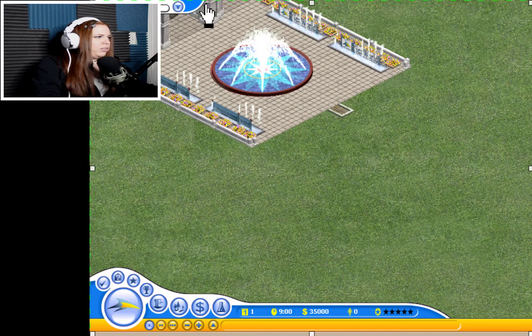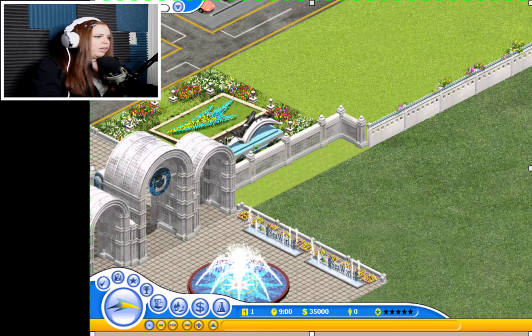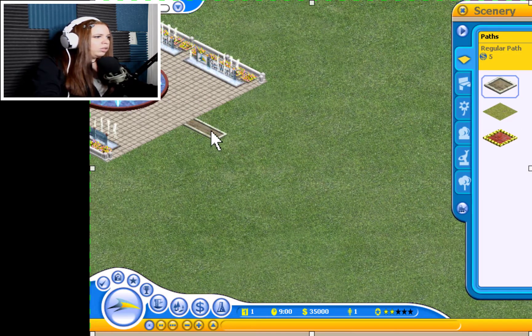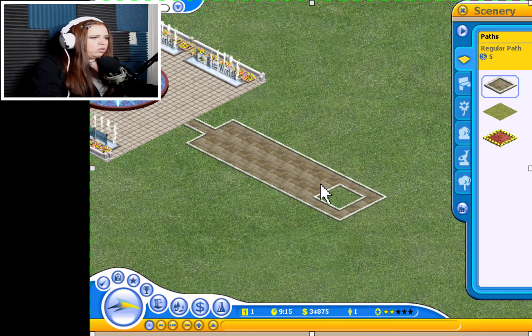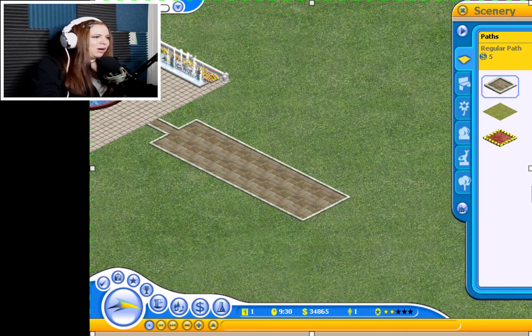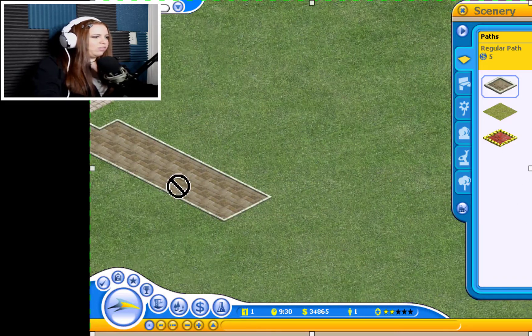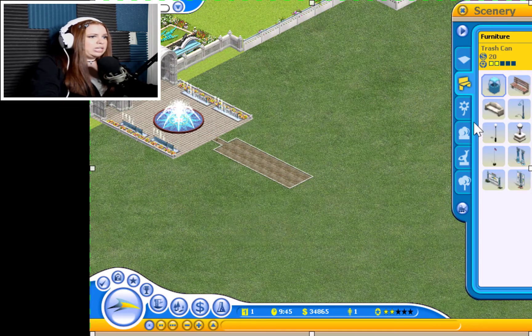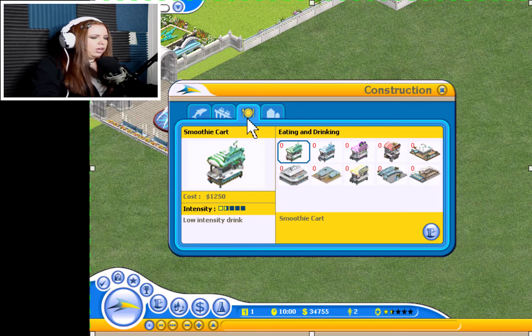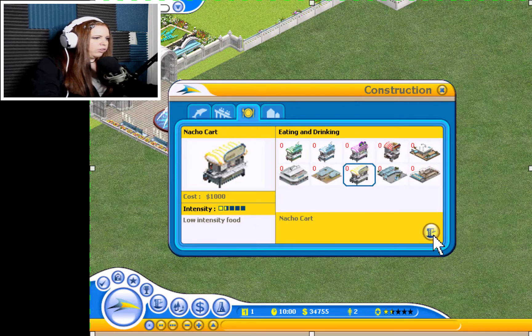So how this works — I'm going to bring that up because it lags my system — but basically this is the front entrance and now we are just free to make our own little world. I'm going to start building just a simple path. Make it pretty wide because certain areas will be very large. One thing I find a little annoying about this game is that people show up very, very quickly, so you really just have to go as fast as possible getting things into your park. To be simplistic, it is smart to get some smaller venues here first. Let's add a nacho cart.